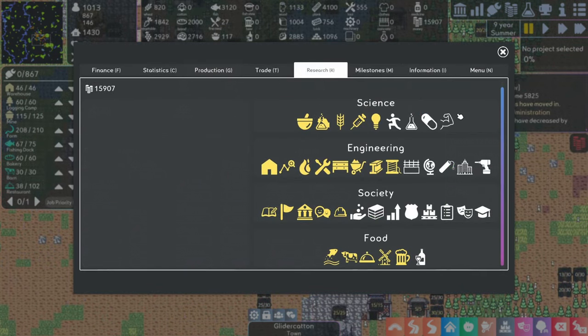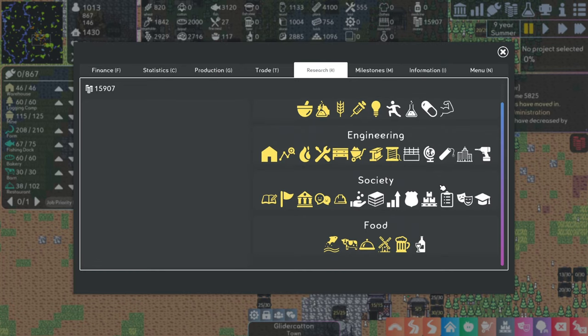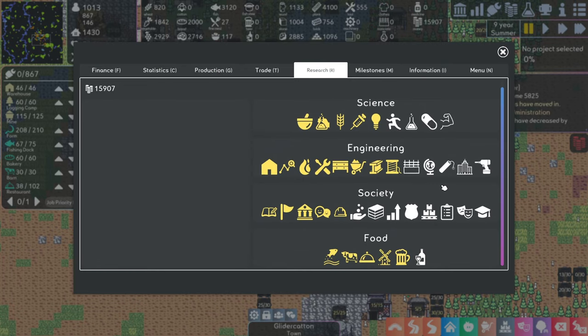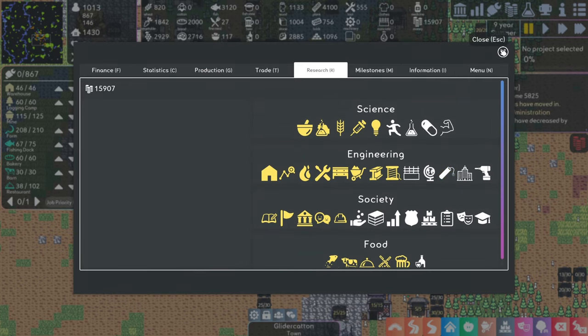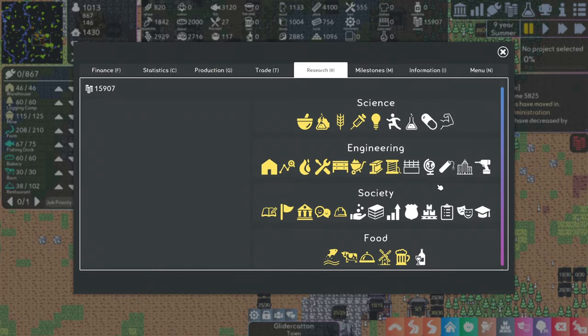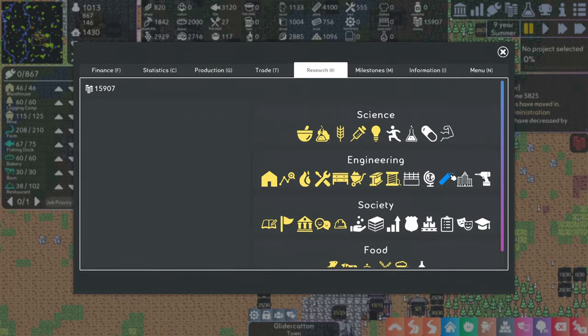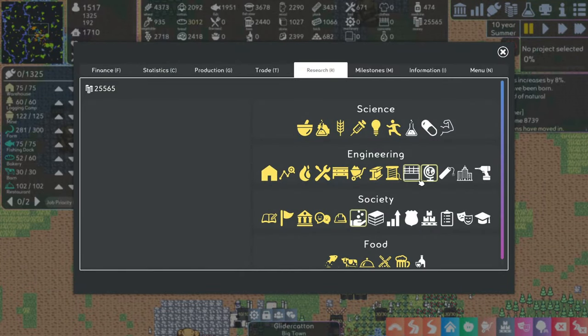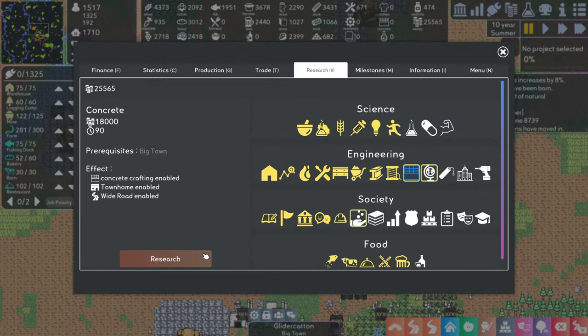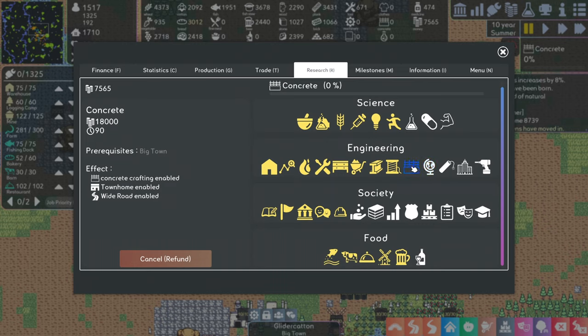Crowded Blue Dot has a tech tree that you'll need to work through in order to keep your city growing. You don't need to build any special research buildings — you just pick from the research projects currently available and then spend some money to purchase the research. It runs on a timer, and once the timer runs out, you'll have accomplished that research. Some projects won't be available until your city reaches a certain size, but it's all pretty straightforward and easy to understand.